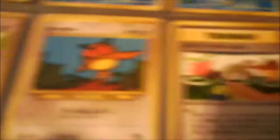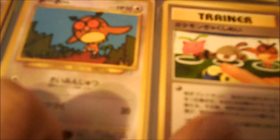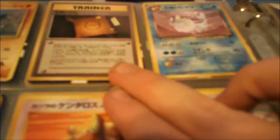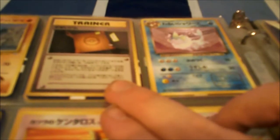Then we got some Japanese cards: a Slowpoke, a Swinub, Piloswine, an Aipom, Hoothoot, and one I don't know — I'd have to look it up, I think it's a Snap one or something. Next we have Swinub again, Piloswine again, a Brock's Rhyhorn, and I think this one is for the Koga's Gym Stadium.